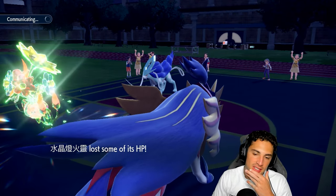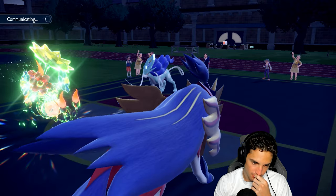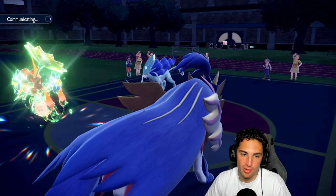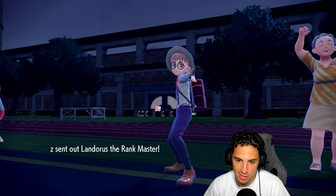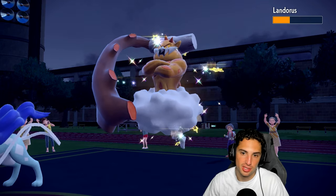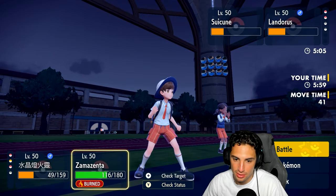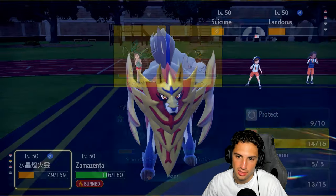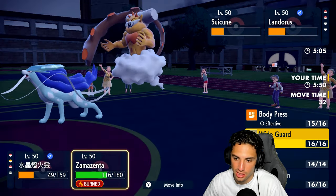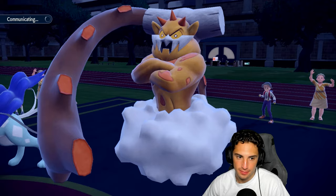Nice damage, but what's the plan here? I still have a shot. Landorus comes in with Choice Scarf and can do a lot of damage. I think doubling down — actually I like going for Heat Wave here — actually no, we have to make sure Landorus goes out. I'm going to double down into it. They're going to play Tera — and I wish we still had terrain, because Landorus might be able to dump all over Zamazenta in one turn with Earth Power. It might go for Sandsear Storm — that could be scary.